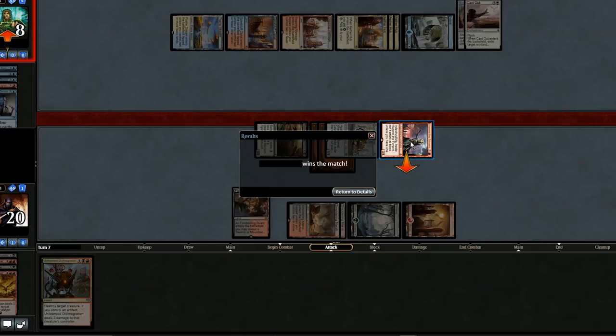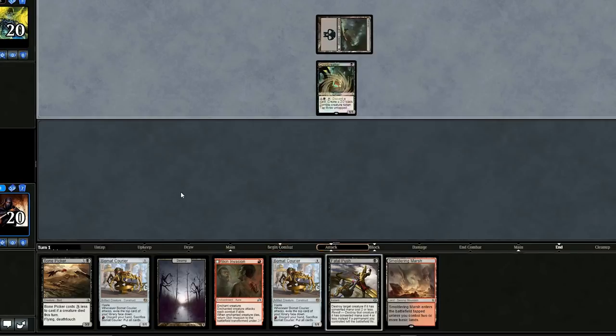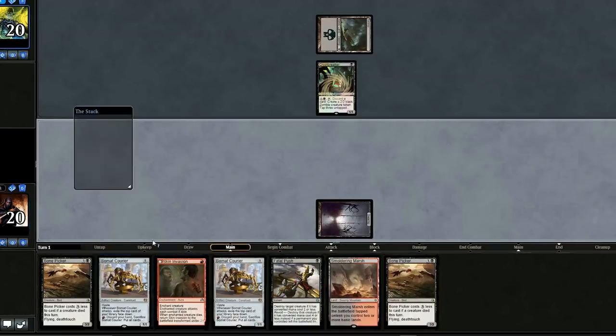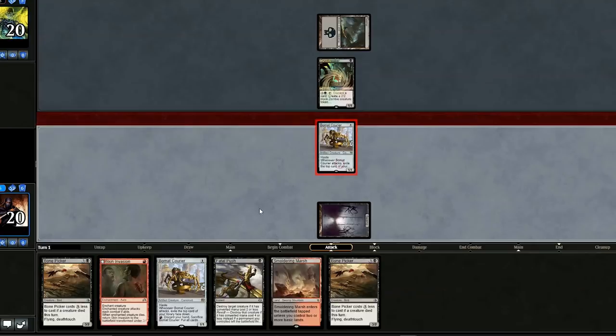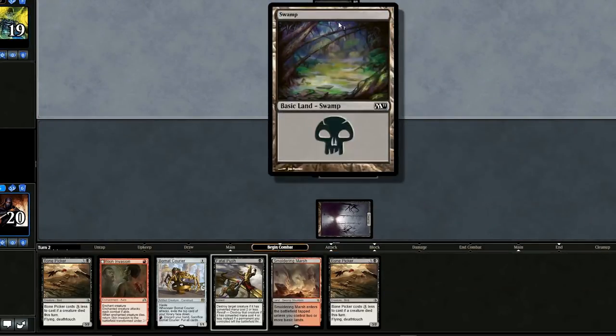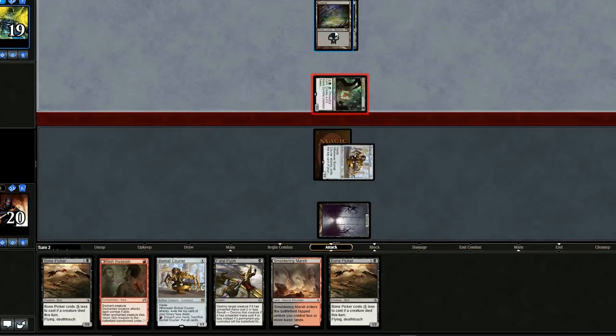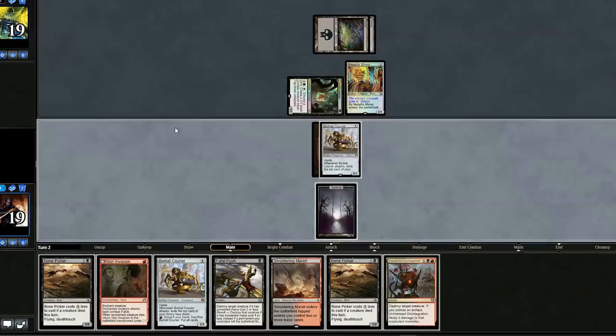Let's keep going. Opening hand kind of blows with this land in it, but we can make it work. Zombies! Start swinging in with the Courier because we won't be able to do it for very long. No blocks from our opponent, which makes sense. This land is super sweet — the colors are pretty cool. Opponent plays Mimic and passes the turn. We need lands.